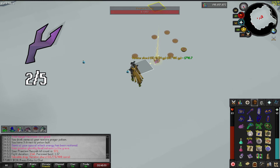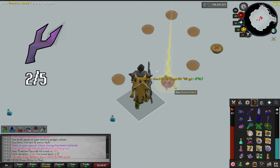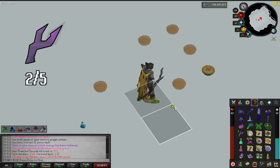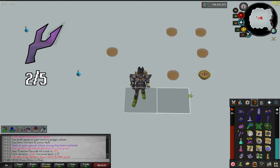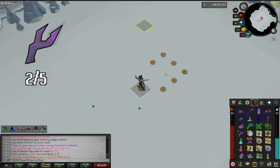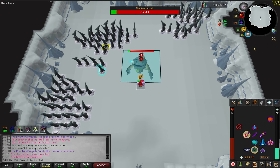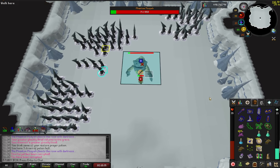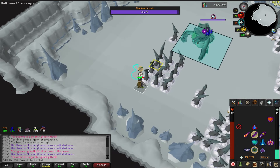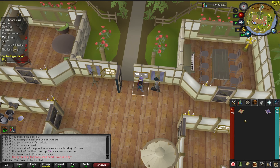Finally - let's go! 572kc for the second Venator Shard. 2 out of 5 shards for the Venator Bow - only 3 more to go. It's a nice confidence boost after so long, but there's still so much work to be done. I'm smiting while skulled - this is basically like PKing, right? Another master clue going to the floor. 600kc coming up.